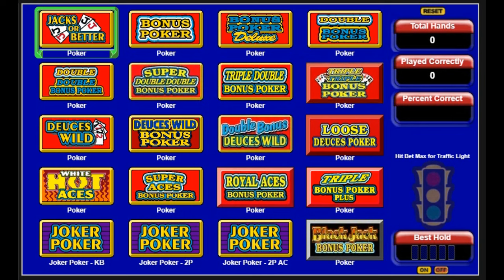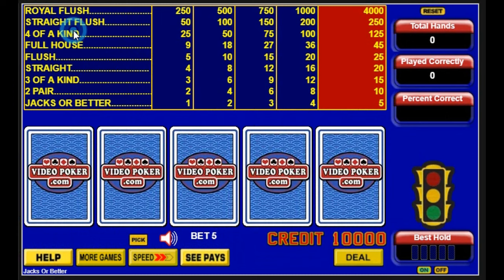Today we're going to be learning an easy way to play jacks or better without learning the full complicated strategy. This is our pay table telling us how many credits we win per hand. Always bet 5 credits to get the royal flush bonus, and always play a game that gives you the highest pay for a full house and a flush. We're using the gold strategy trainer for comparison and we're going to play about 50 or 60 hands. We're starting off with 10,000 credits.